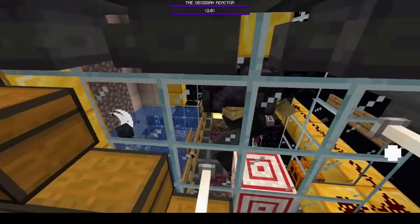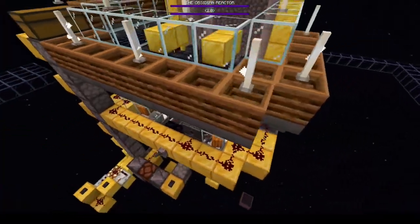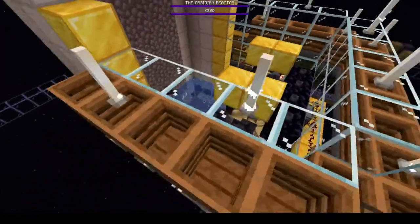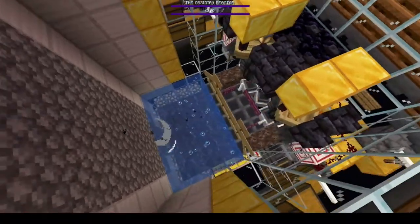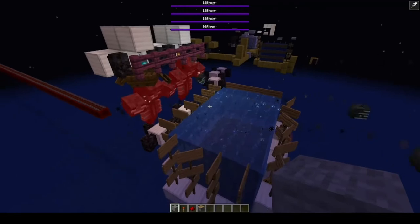I'm not going to go in too much depth, because ilmango's video — which is the only other video about nether portal obsidian farms — also talks about this stuff. Instead, I want to focus on how my farm is different, and the principal way is the wither cage. I learned that water moves wither skulls, which led me to create this wither cage.